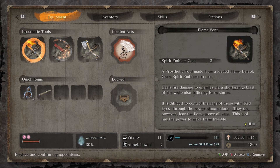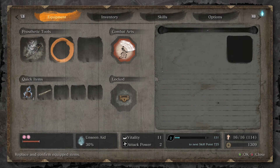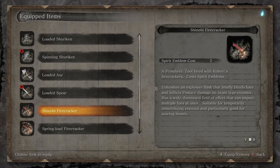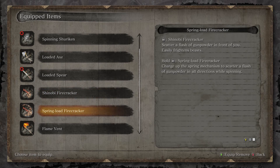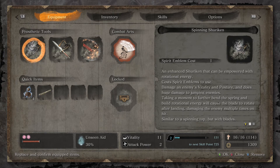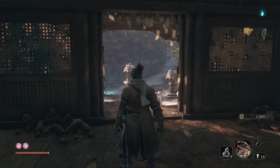Let's equip prosthetics. I don't want flame vent right now — I'm over it. Let's try out the spinning shuriken and the new loaded spear and the newish spring load firecracker. I should have read these tips on how to actually use it earlier. I was quite confused by the spring load firecracker at first, but that explains it all. Shuriken throw, spinning shuriken throw — hits the enemy multiple times. So now I actually understand how to use these empowered versions by holding down a button.